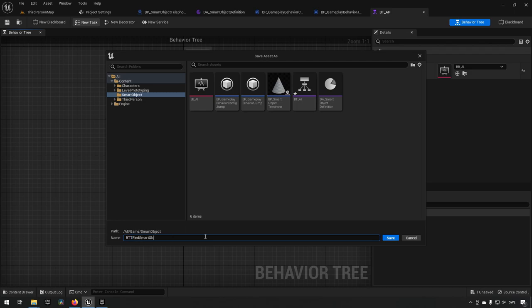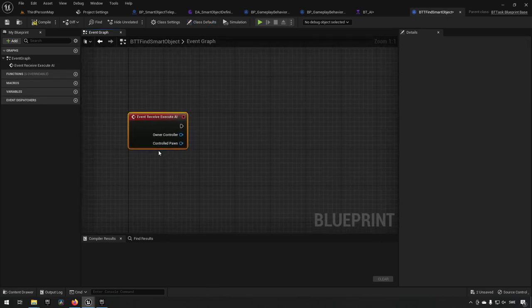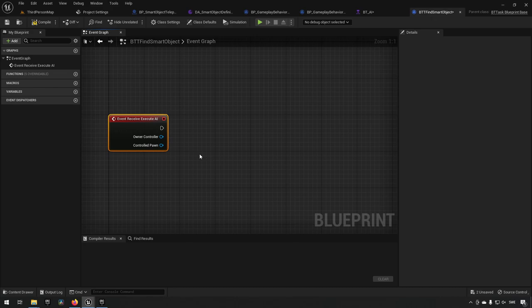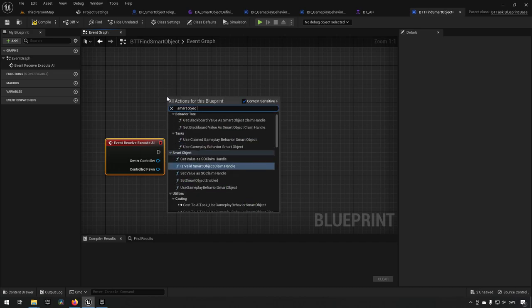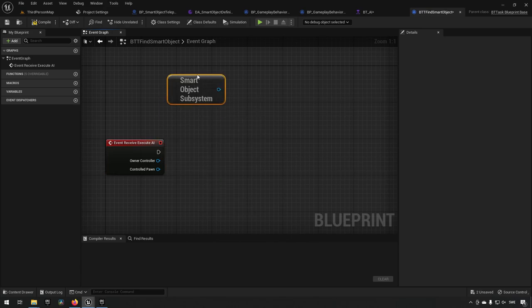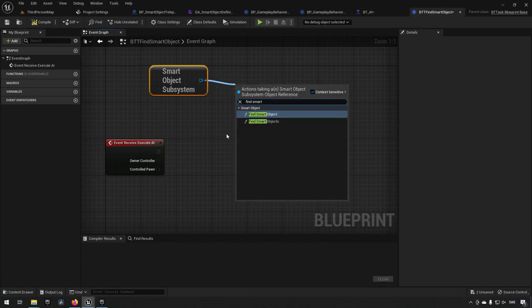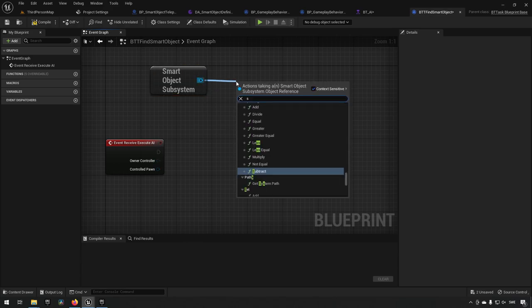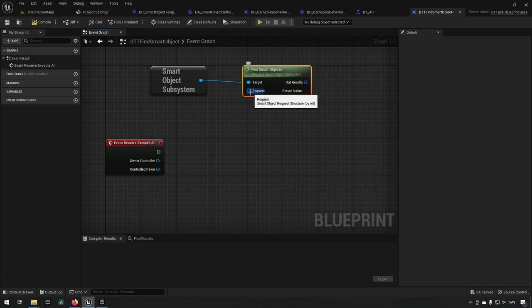First we create a new task called 'BTT_FindSmartObject.' We override the Receive Execute AI event. From here we access the Smart Object Subsystem — right-clicking and typing 'smart object subsystem' — which is the world subsystem that keeps track of all smart objects. From it we call Find Smart Objects, which requires a request structure.